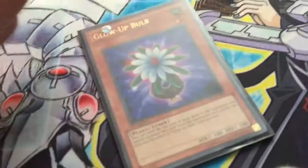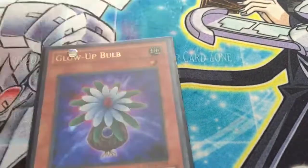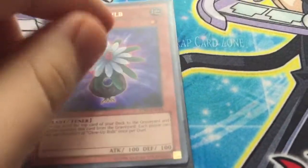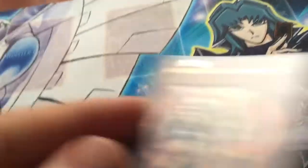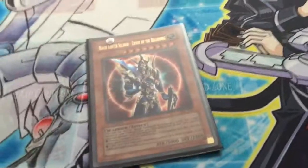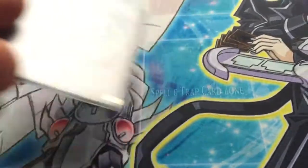Next, we have Glow Up Bulb. Glow Up Bulb is great when you mill it with Mathematician, Foolish Burial, or whatever — mill it with Lightsworns. You want this in your graveyard. BLS — another boss monster, very very good. 3000 attack, has a great effect. You should know what BLS does.